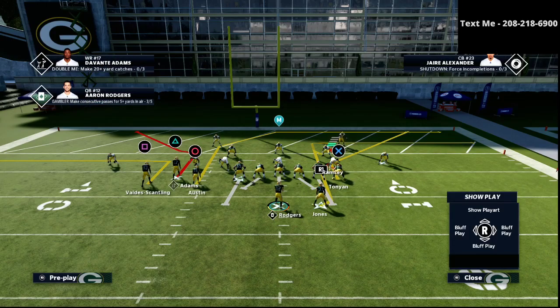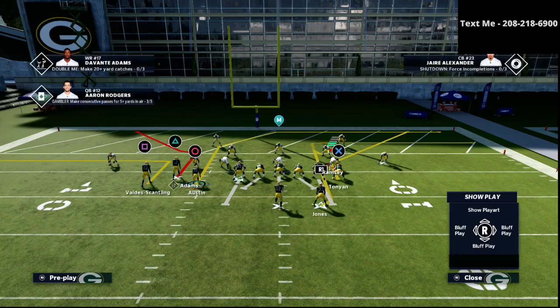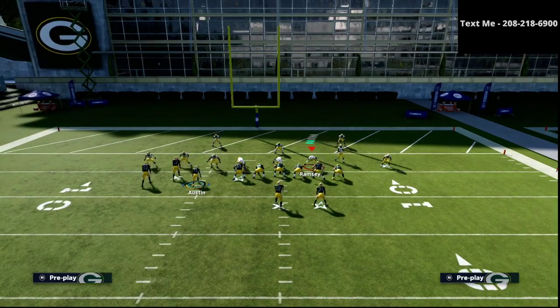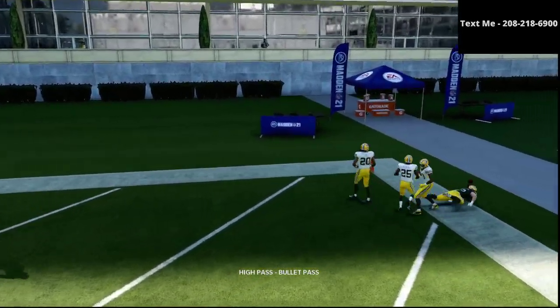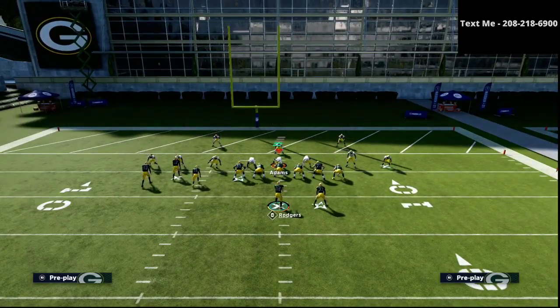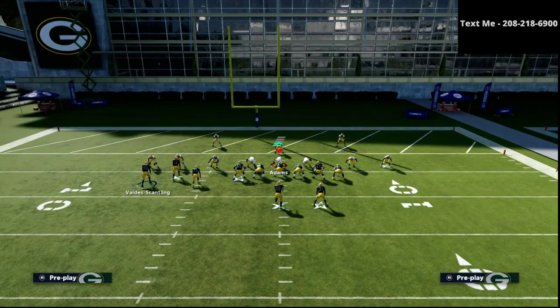Then we're going to take the circle receiver, and we can do a lot of different things with him. If we want to keep him on the post, we can. But what I like to do is put the square receiver on a little flat route and put the circle receiver on a hitch — this is my preferred way to run this play. In the red zone, the corners of the field are really the vulnerable areas. If I highball this in the back of the end zone, I can have a pretty good shot at hitting it — at the very least, not throwing an interception, because it is very difficult to pass the ball in the red zone without throwing an interception.